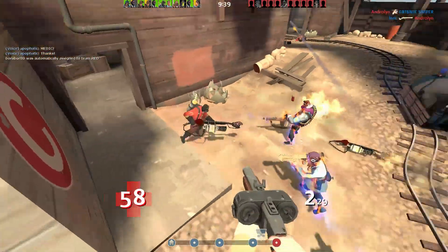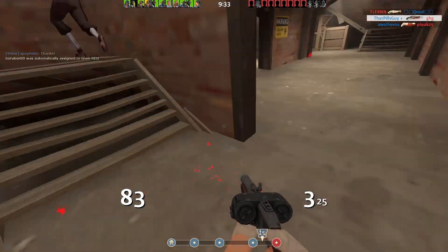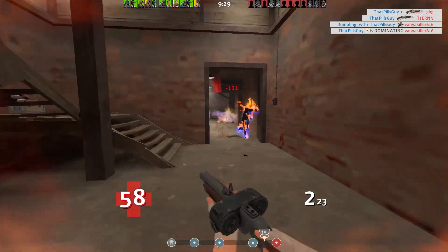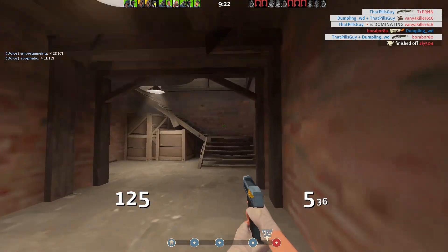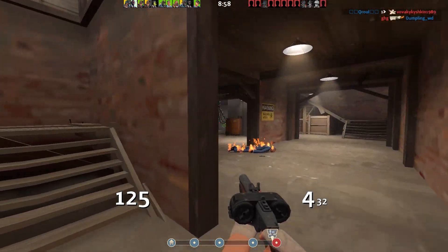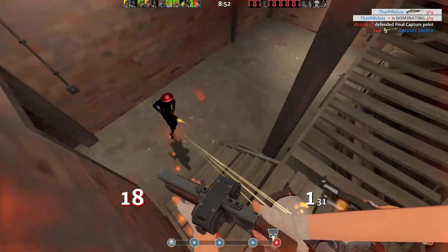113 damage — that was a nice little juggle. Thank you Spartan, 100 damage. They seem to be coming down here but I don't want that — I want to be behind them. I forced that medic out, that was so worth it.